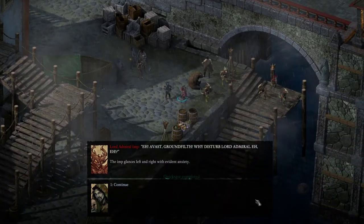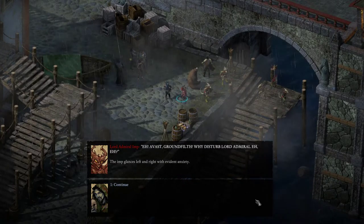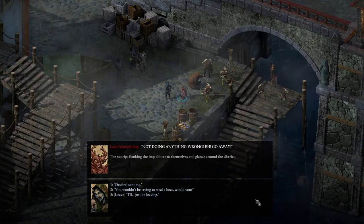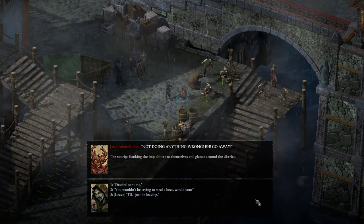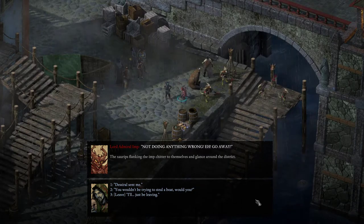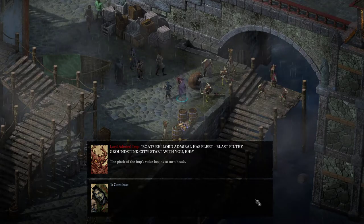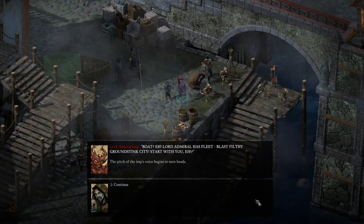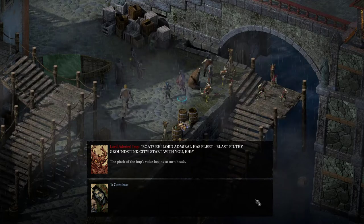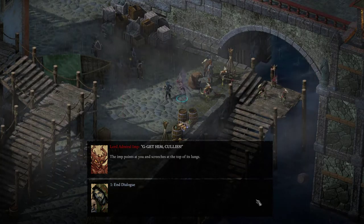"Avast, ground filth. Why disturb Lord Admiral, eh?" The Imp glances left and right with evident anxiety. "Not doing anything wrong. Go away." The Zaurips flanking the Imp chitter to themselves and glance around the district. "You wouldn't be trying to steal a boat, would you?" "Boat? Lord Admiral has fleet. Blast filthy ground stink city. Start with you, eh?" The pitch of the Imp's voice begins to turn heads. "Get him, Kallis." Okay, well, he attacked us.